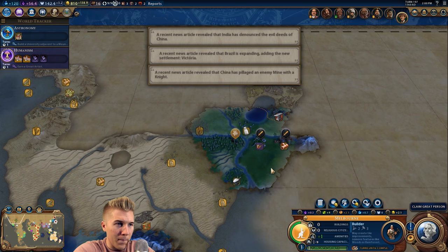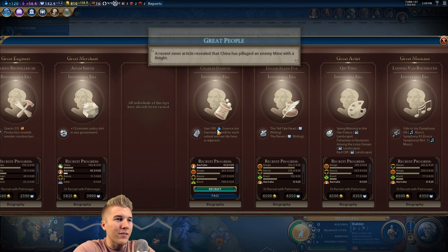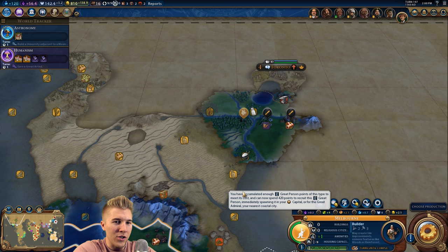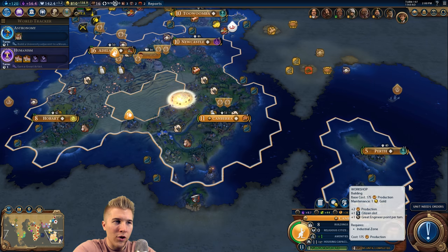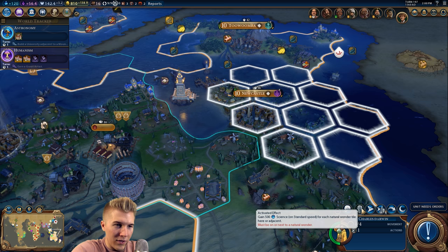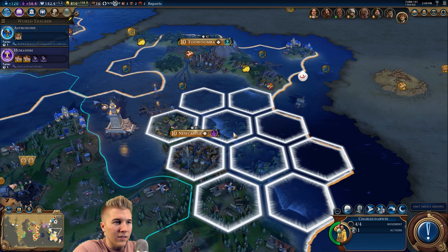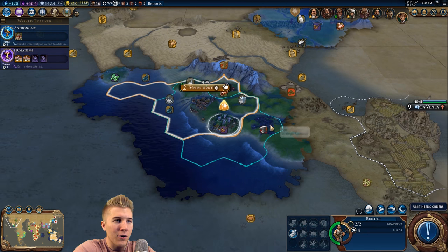Well either way, there's tons of jade out here. We're gonna grab another city. What is this? Charles Darwin! Yes - 500 science on standard speed for each natural wonder tile here or adjacent. Oh, that is really good. Okay, so I'll go with a workshop next and finish up my outback stations. I'm guessing it should give me all the same amount - I hope I'm not getting screwed here.